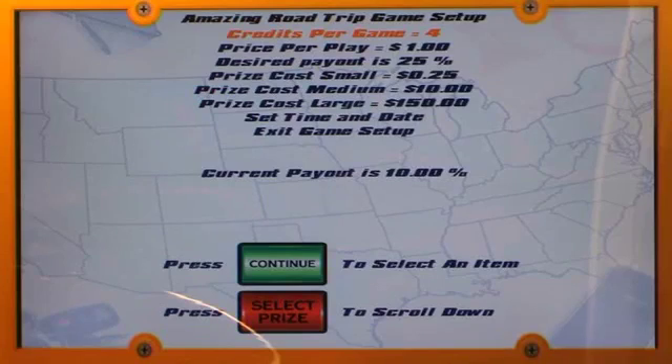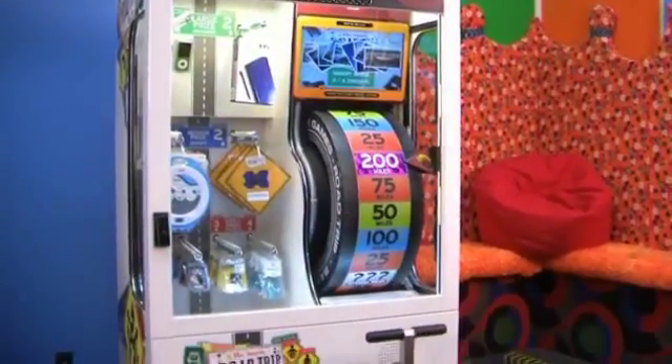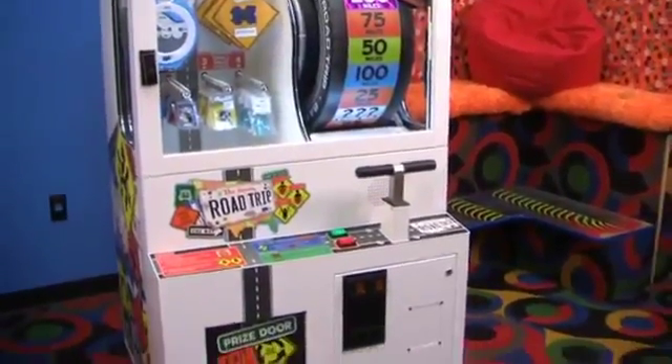Factory default settings for Road Trip are $1 per play, $0.25 small prize cost, $10 medium prize cost, and $150 large prize cost. But choose the game settings that are right for your location and clientele. Just ensure that they are entered in the game setup section of the main menu before placing the game on location.